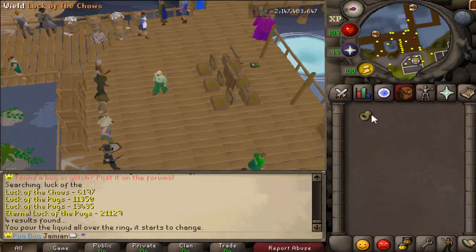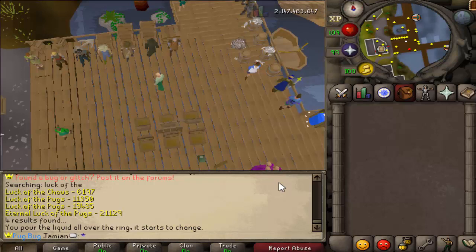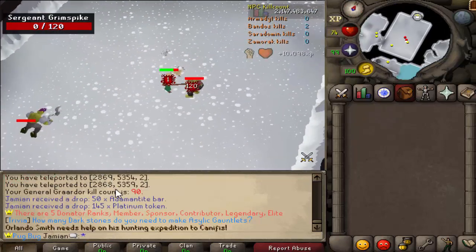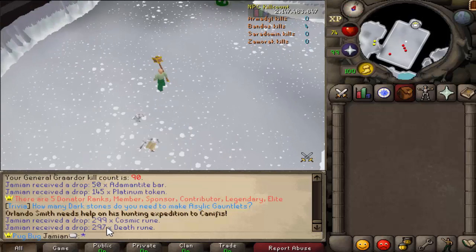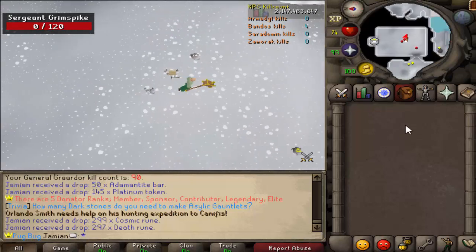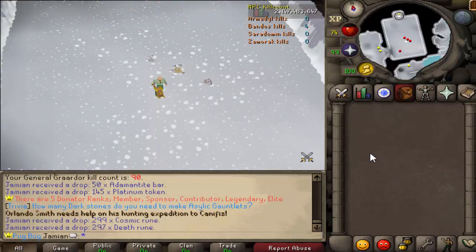It only has six in each stat, but what makes it better is that it has more luck bonus than the Luck of the Pugs, and then it has an additional feature. Whenever you get a very rare drop — now a very rare drop is going to yell. So if it doesn't yell, it's not a very rare drop. If it's green text, that just means it's rare. If it yells, that means it's very rare. This only applies to monster drops, not boxes. Your ring Lux won't change this either. Whenever you do get the very rare drop, the ring will help you get it — but once you get the very rare drop, you'll have a 1 in 69 chance that loot would get doubled.